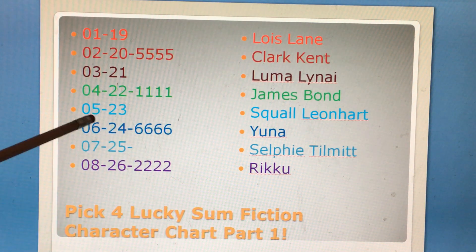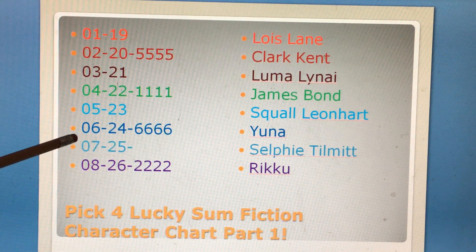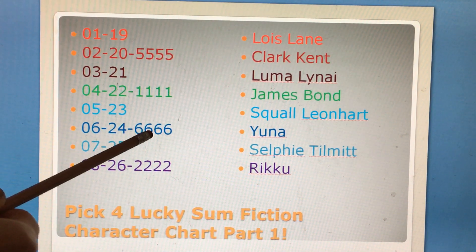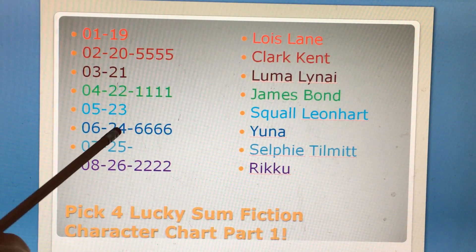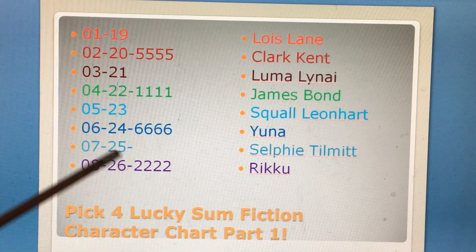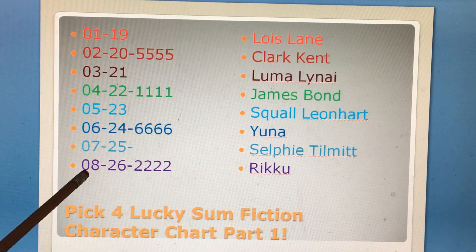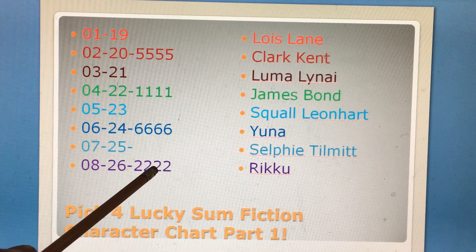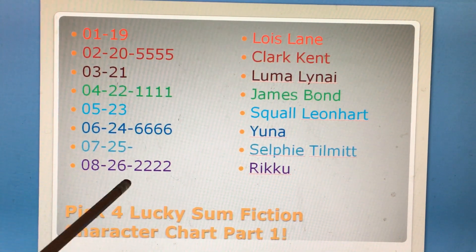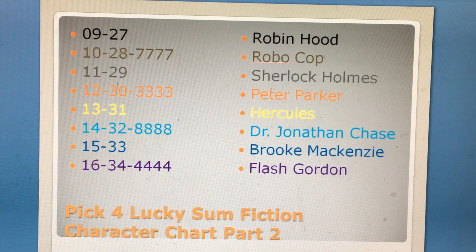Yuna will be sum 6 and sum 24, and the quad is 6666. When you add all these digits together, it will be sum 24. Stephanie Tillman would be sum 7 and 25. Riku will be sum 8 and 26, and the quad is 2222 — when you add all these digits together, it will be sum 8. Rockaloo would be sum 9 and 27.